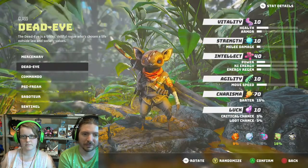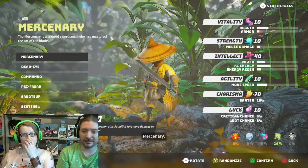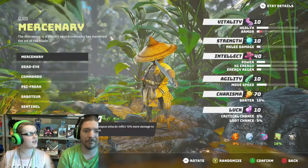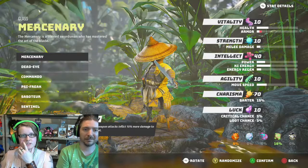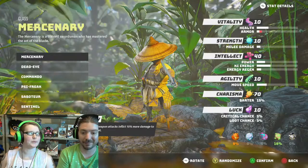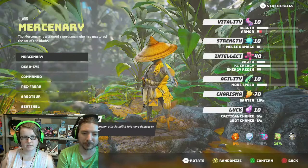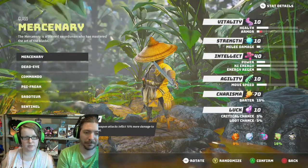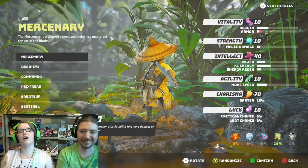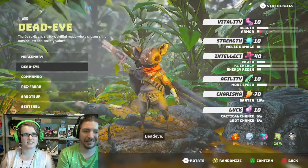Pick a class. Here we go. So Mercenary was the DLC class — it's the DLC class we got for pre-ordering. Mercenary is a trained swordsman who has mastered the art of the blade. That's a good route. Melee weapon inflicts ten more damage to its target, so super strong. Twin Silver Grip — melee dual-wield skill. Equip two different one-handed melee weapons to dual-wield them. Oh my god, I might be playing Mercenary!